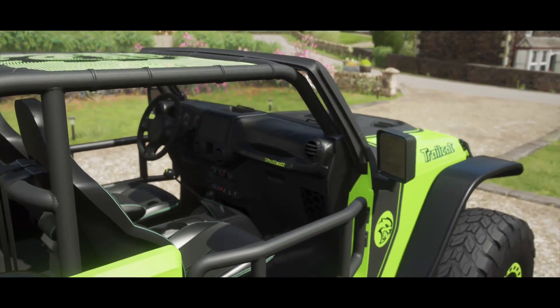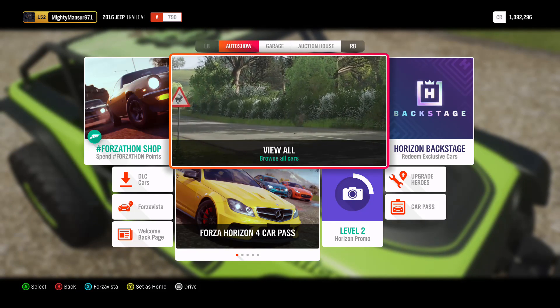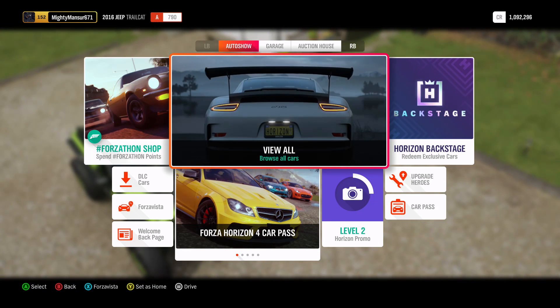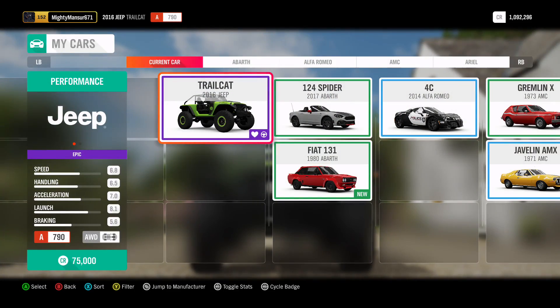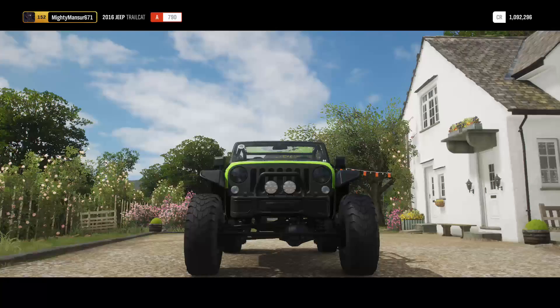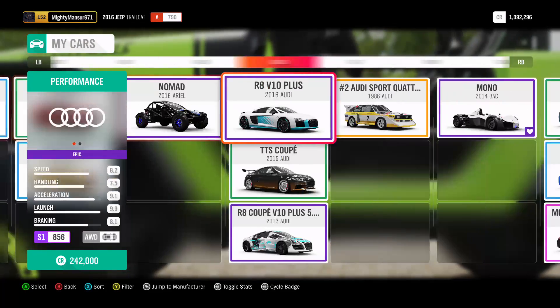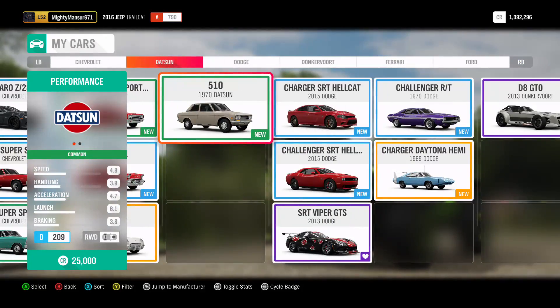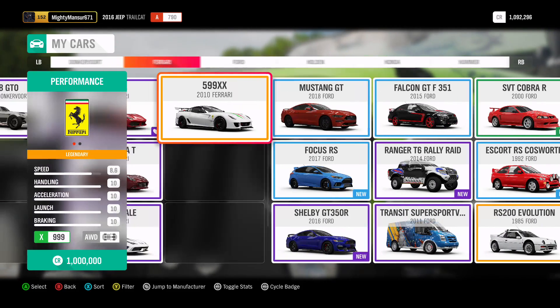Welcome to the channel. Today we're going to be playing some Forza Horizon 4. This car is the best car in the game — but no, not this Jeep. The best car in this game is actually a Ferrari. Yep, it's a Ferrari, and people say it's actually the second best car, but the better version is even better.